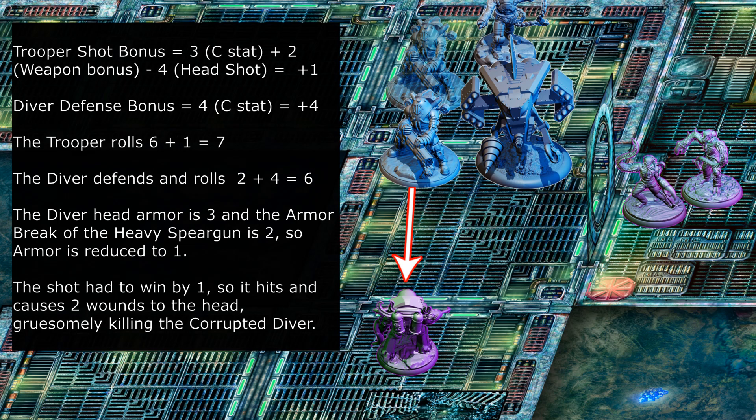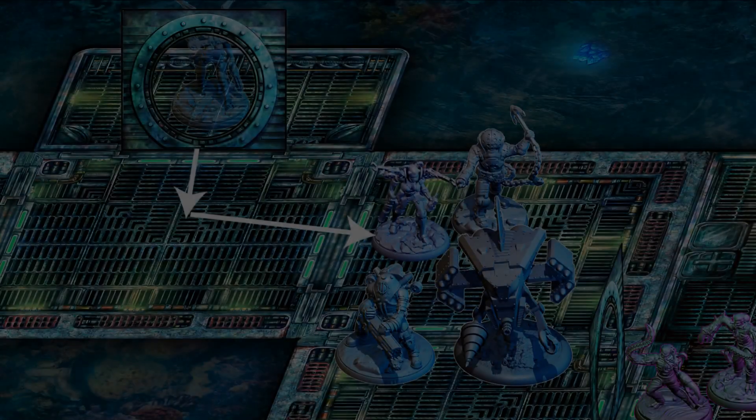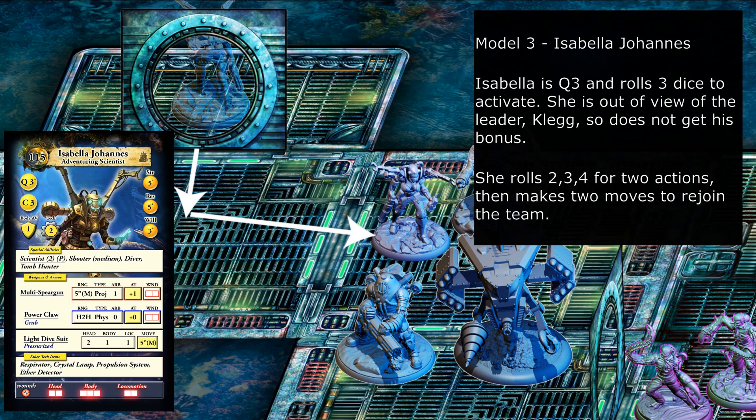Diver defense bonus equals plus four. The trooper rolls six plus one equals seven; the diver defends and rolls two plus four equals six. The diver's head armor is three and the armor break of the heavy spear gun is two, so armor is reduced to one. The shot had to win by one, so it hits and causes two wounds to the head, gruesomely killing the corrupted diver.